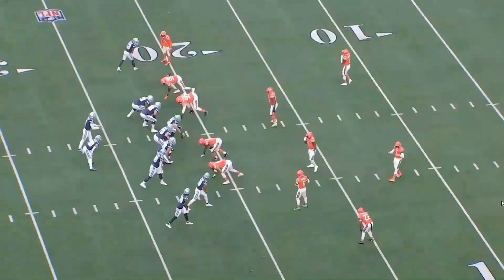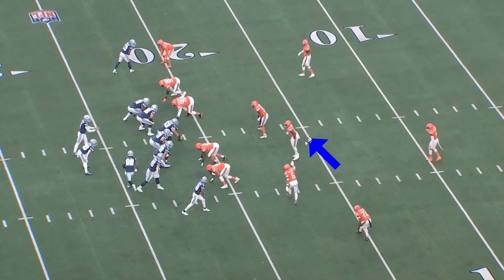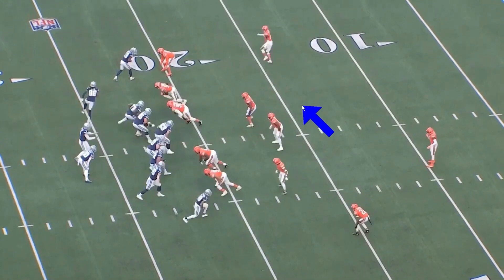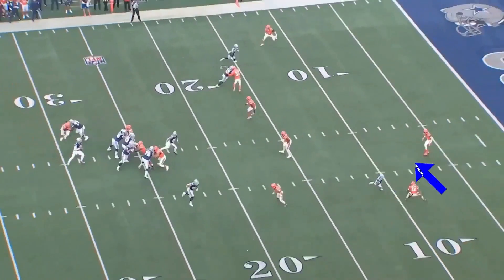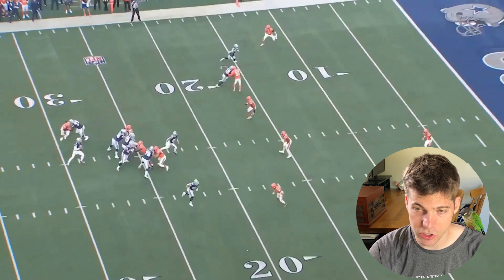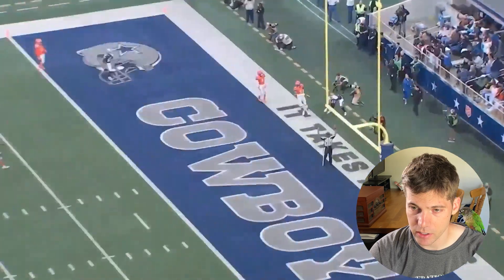This is a fun one — you really get to see how the motion plays with this defense. It causes this safety or corner to play pretty far outside, and because of that motion coming out here, there's going to be a giant gap right here. Prescott and Lamb see that, and Prescott just puts the ball right on the money. Touchdown, pretty easy.